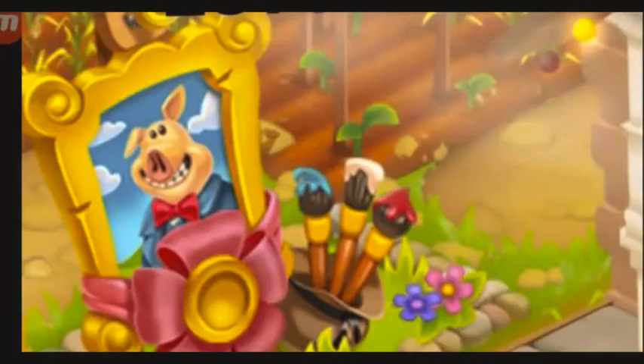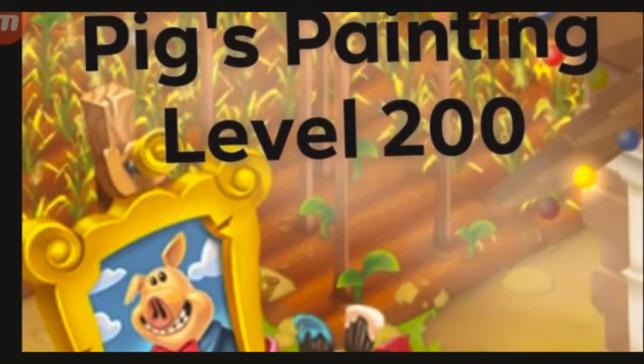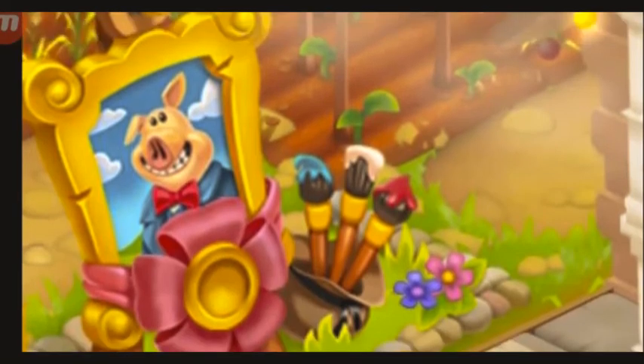Now let's talk about the pig's painting. You get this at level 200 with 100 diamonds as well. So you just need to reach level 200 to get this beautiful picture of the pig, which is smiling and wearing a blue jacket maybe. It looks amazing. Not my favorite though, but it's still perfect.